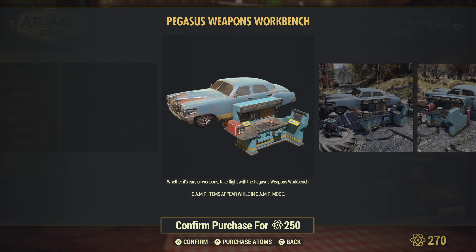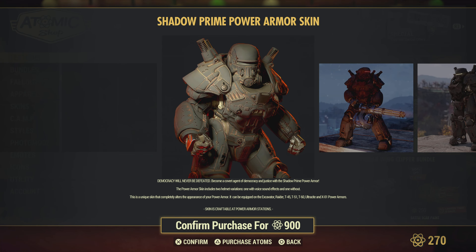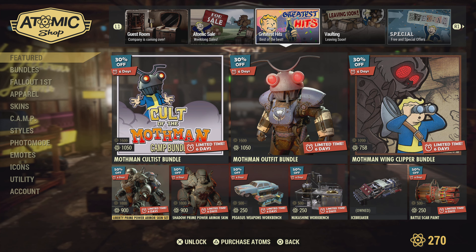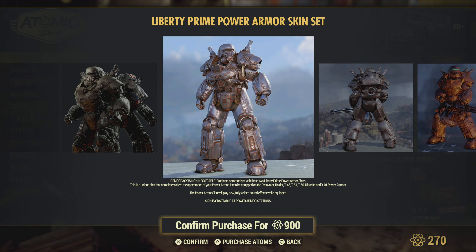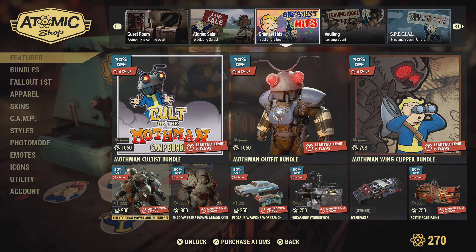The Pegasus weapons workbench — I'm sure a lot of people missed out on this, so now's your opportunity to get it if you want. That's crazy that the car is there. The shadow prime power armor skin — I've wanted this forever, but I've since stopped using power armor so much. I feel like this is one of the coolest looking power armor skins. If you want to get both, it's the same price so you might as well. It does say it goes on the excavator, T45, T51, T60, ultracite, and X01 power armors, so this may not go on your T65 and union. This one came out a long time ago, so I wouldn't be surprised if that's the case.